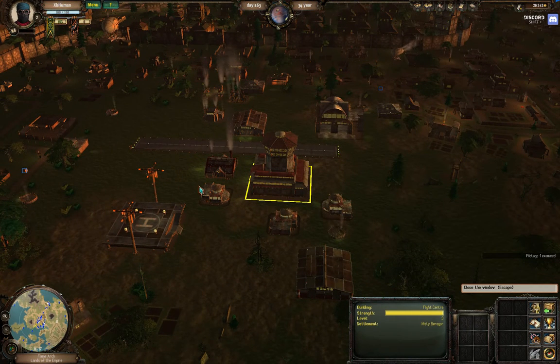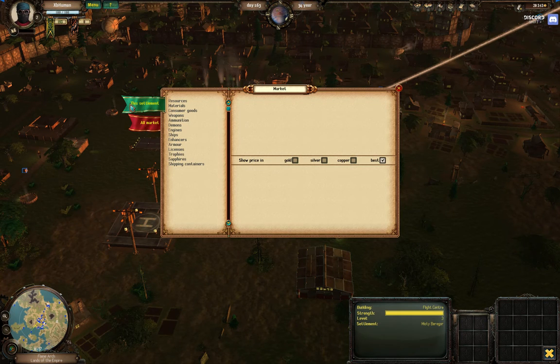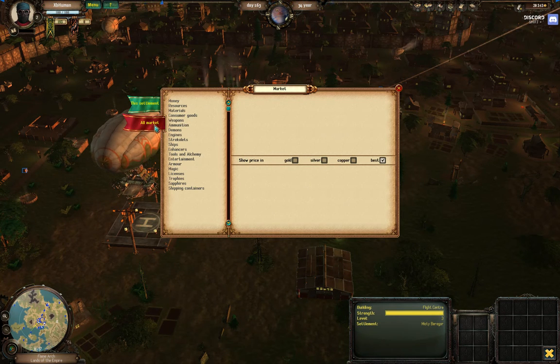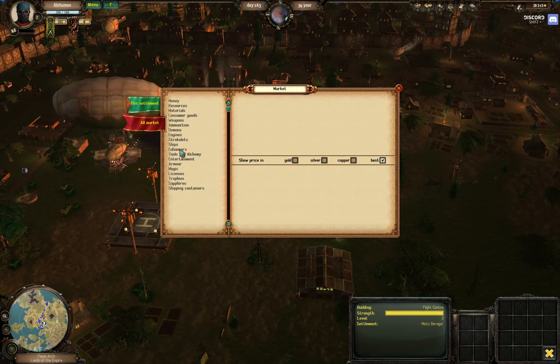This is where we're going to learn to use the market. Here we are down in the market — we're going to hit C. Here is the market. There are two tabs and this is very important: there is market for this settlement, meaning everything available in the area I am docked in, or all market. If any of the developers watch this, you need to change this to 'all markets' — it should be plural. Anyway, we're going to go to all markets and find out where we can buy an enhancer.